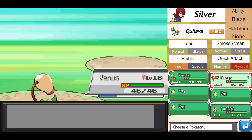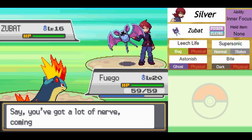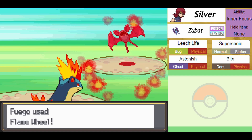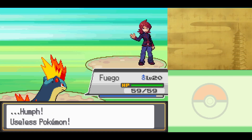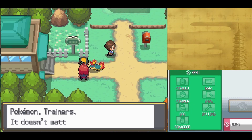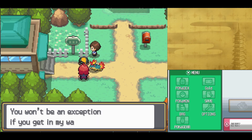His final Pokemon is Zubat — Poison-Flying type, level 16, Inner Focus ability so it cannot be flinched, with Leech Life, Supersonic, Astonish, and Bite. It could try to Astonish or Supersonic me, but we outspeed it — doesn't even matter. Down and out with no damage taken. Silver says: 'You only won because my Pokemon were weak. I hate the weak — Pokemon trainers, it doesn't matter who or what. I hate to see them hanging around. That goes for Team Rocket too. They think they're tough in a group, but get them alone and they're weak.'